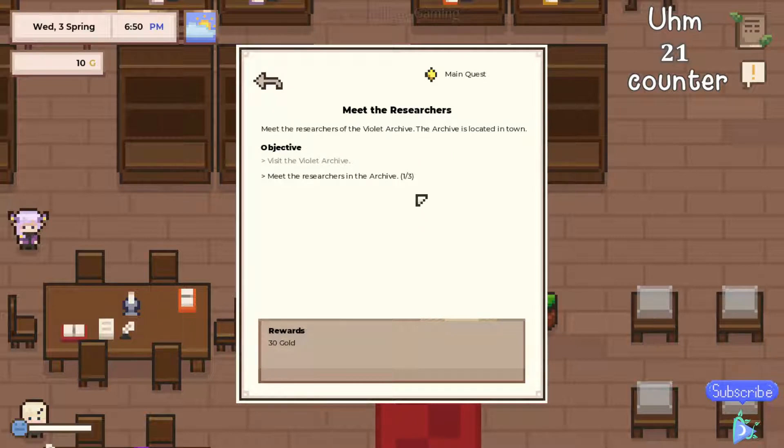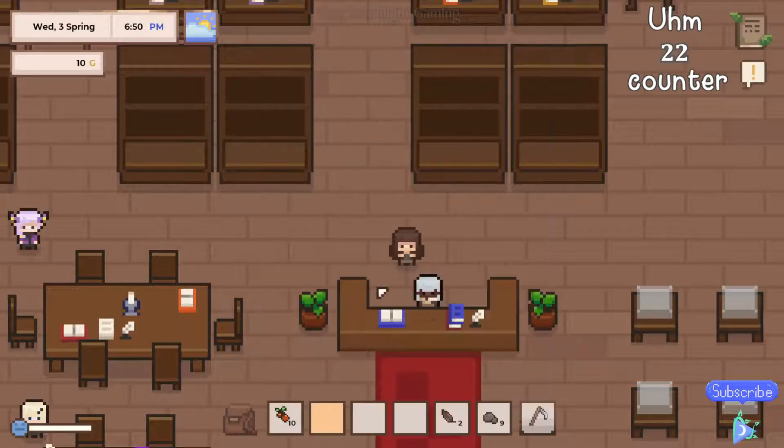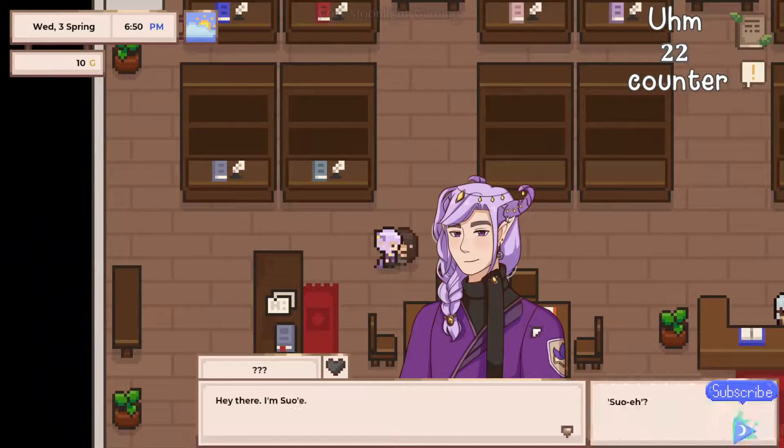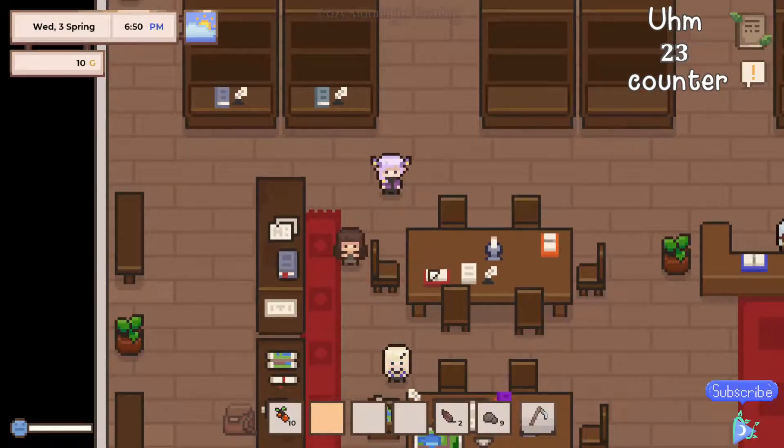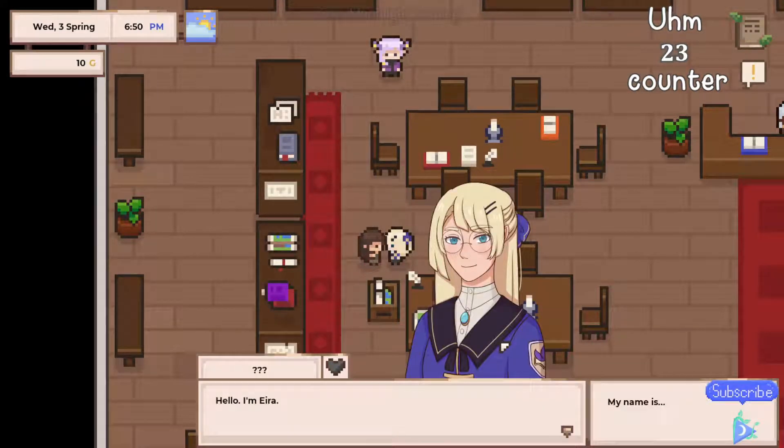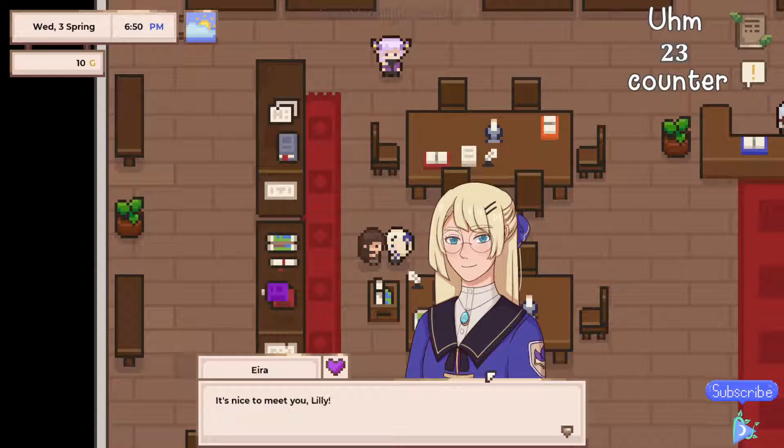I need to actually read what we need to do. I'm really bad at reading quests — I just get too excited in a game, I want to head in and do stuff, and then I'm like, wait, I don't know how to do stuff because I didn't read. We need to meet people, okay! Let's go to this person, they look interesting. Hello! I'm going to butcher your name for sure — I'll try 'Sui.' Ira, okay, my name's Lily — hi, nice to meet you!